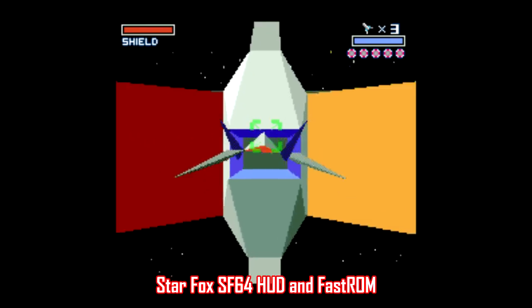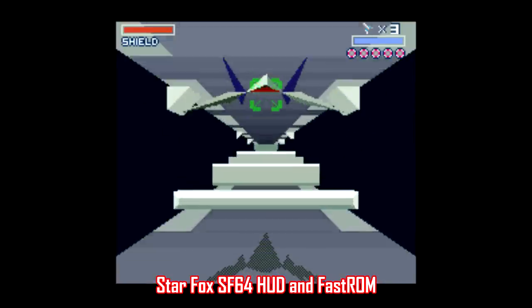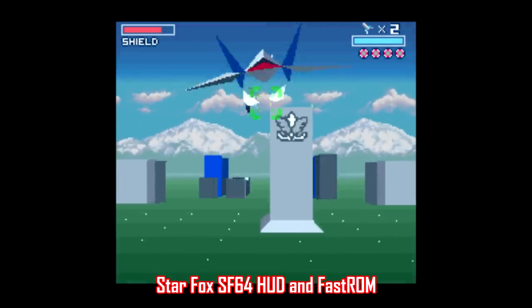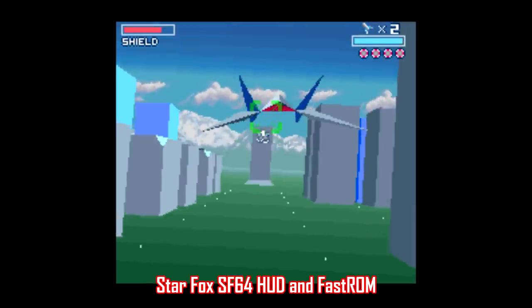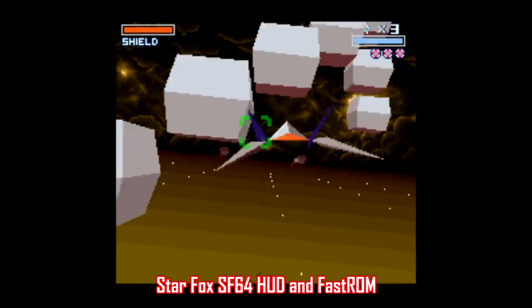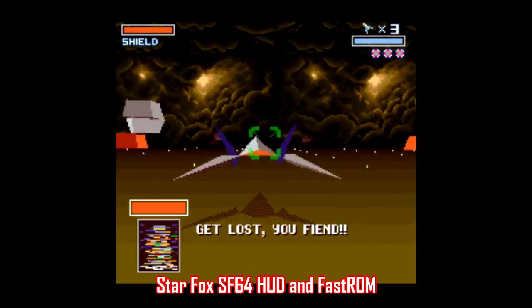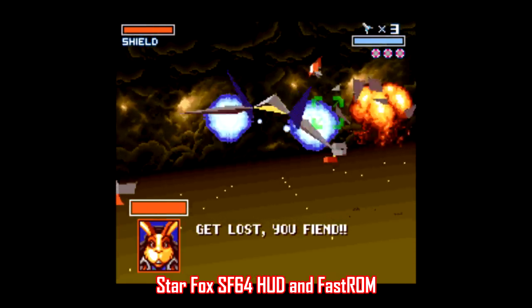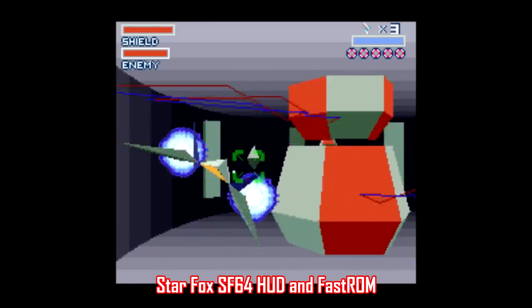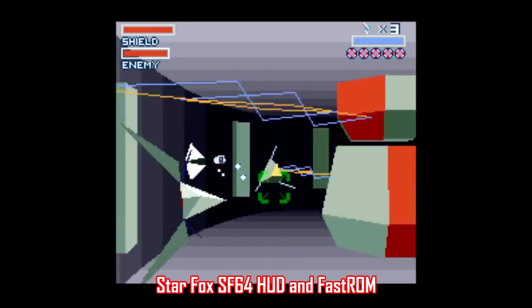Star Fox has a couple of really good improvement patches as well, and seriously, if you only pick one patch to try from this video, make sure it's this hack made by Sunlit Space 542. It utilizes fast ROM and an overclocked Super FX chip, so the game is sped up big time and it's so much fun to play. There are also some cosmetic changes, like using the display arrangement of Star Fox 64 and the character portraits from Star Fox 2. I know a lot of people think Star Fox has aged poorly, but you'll forget about all of that if you play with this patch.